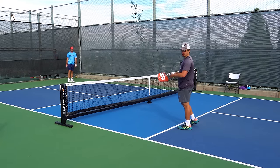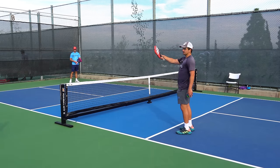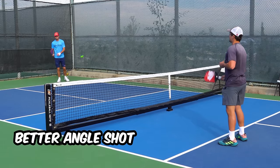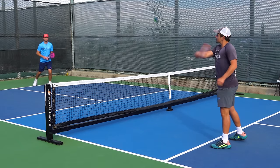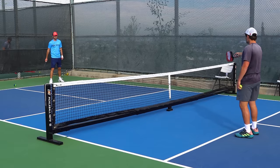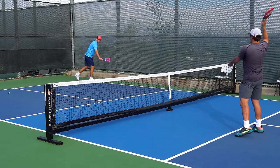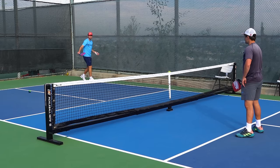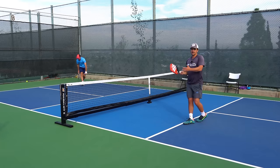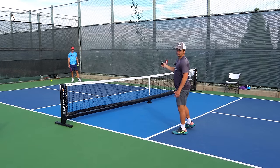The more to the sides of the court you are when hitting your putaway shots, the better opportunity you have to go for an angle. If your opponent hits a really high ball to your backhand side, you have a super good opportunity to go for a hard angle. From the middle of the court, you can still go for an angle, but the line from your contact point to the opponent means it's going more directly to them — so from the middle, you might actually be better off going more towards the center of the court. A lot of it depends on where your opponents are standing, but just keep in mind that from the sides of the court, angles are more effective.